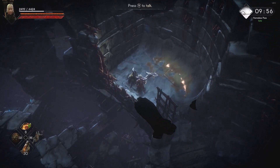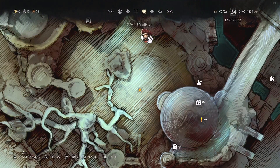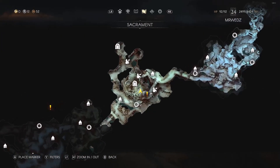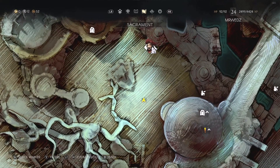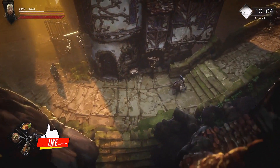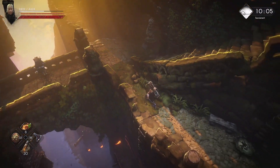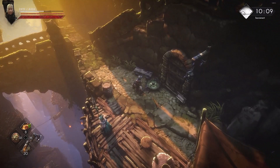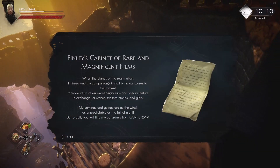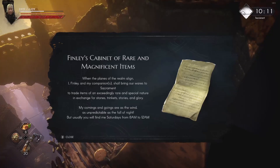Once you talk to him, he's going to be in Sacrament. I'll show you where he is so you can talk to him. In Sacrament, this is where we are — between the town center. Start from here, go up the stairs, and once you come here you see this statue — turn right, and Fenley is going to be sitting right here. As you can see he's not here right now. If you read the note, you'll see he's only here on Saturdays — the last line says he's usually there Saturdays from 8 a.m. to 12 a.m.